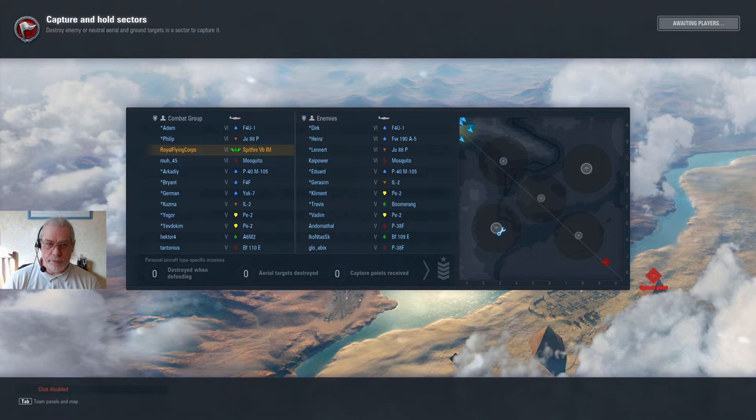Let's have a look at the order of battle, because as I hope is becoming clear from these videos, tactics are also affected by what aircraft are in the game. Here we can see me in my Spitfire 5B IM. I have a Mosquito Heavy at the same tier, a good turnfighter in the A6M20, and one of my favourite tier 5 heavies, the BF110E. On the opposing team there is a tier 6 Mosquito, and then three other tier 5 aircraft.